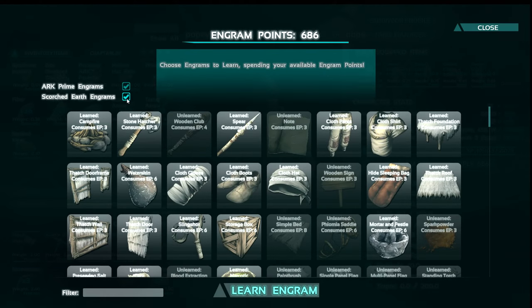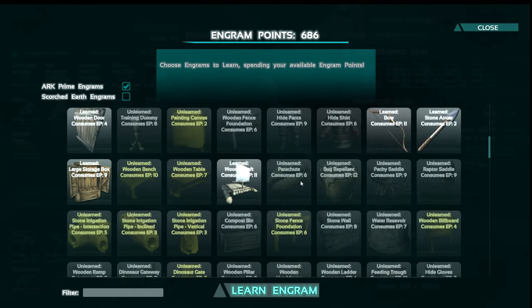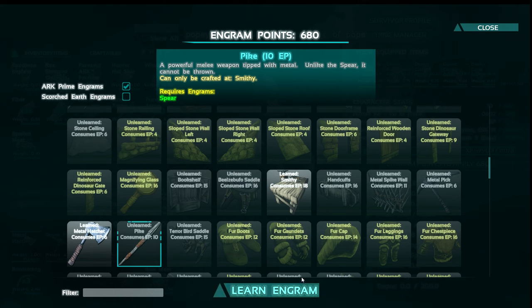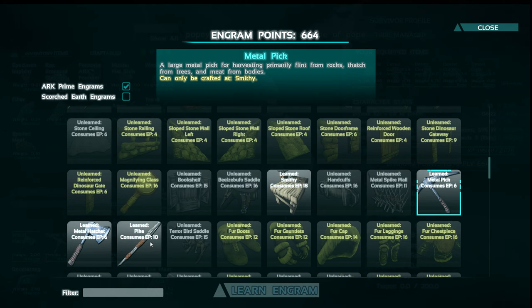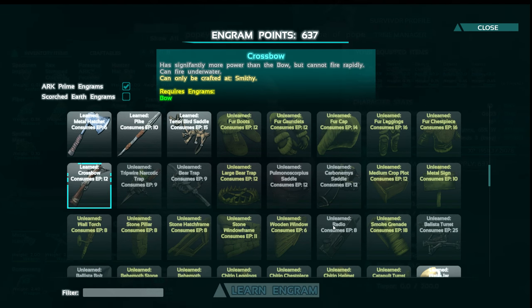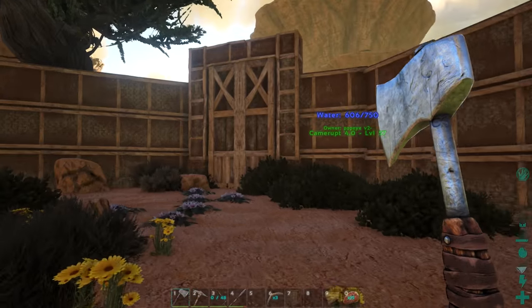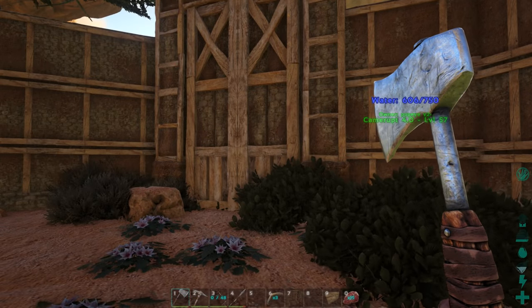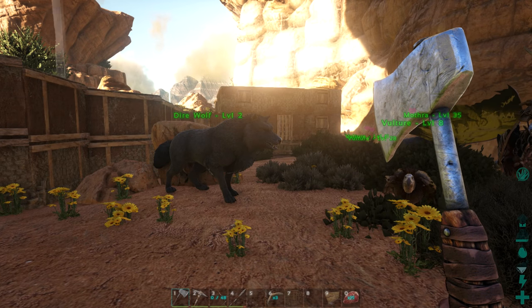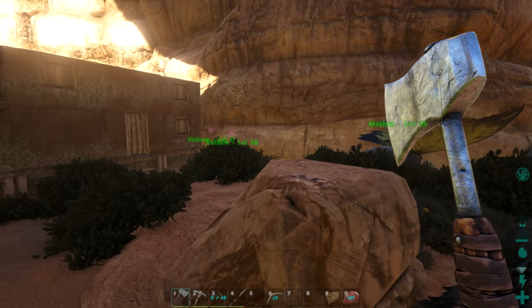If we look at the engrams, not even focusing on Scorched Earth, just the prime ones - there's still some pretty basic things we gotta try and knock out. Mainly the metal hatchet, the pike, the pick, the terror bird saddle, the crossbow - that's gonna be a big one. We wanna get on track to taming a rock elemental, because rock elementals are amazing at killing deathworms, and we gotta kill deathworms to be able to tame mantises. Mantises are super cool, so that's a ton of stuff we gotta do.